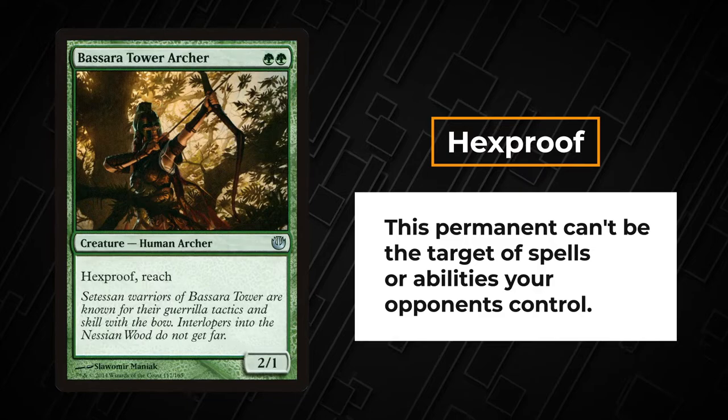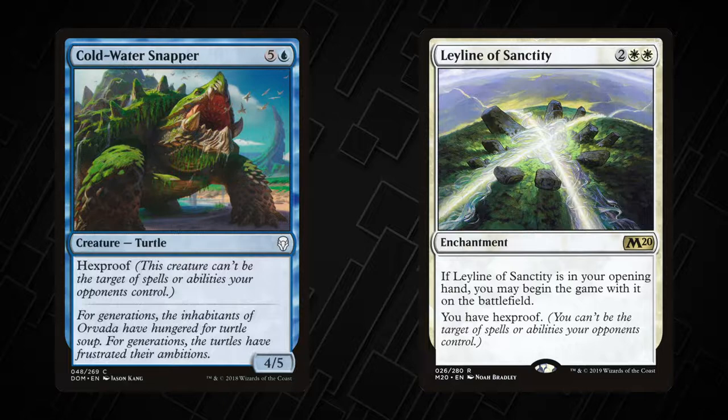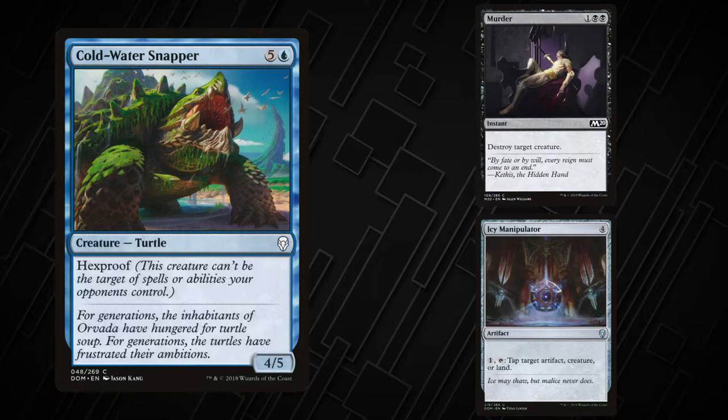A player or permanent with hexproof can't be the target of spells or abilities your opponents control. A creature like Coldwater Snapper has hexproof, while an enchantment like Leyline of Sanctity gives you hexproof. Coldwater Snapper can't be targeted by spells like Murder or Icy Manipulator, while controlling Leyline of Sanctity prevents you from being targeted by spells like Mindrот or Shock.